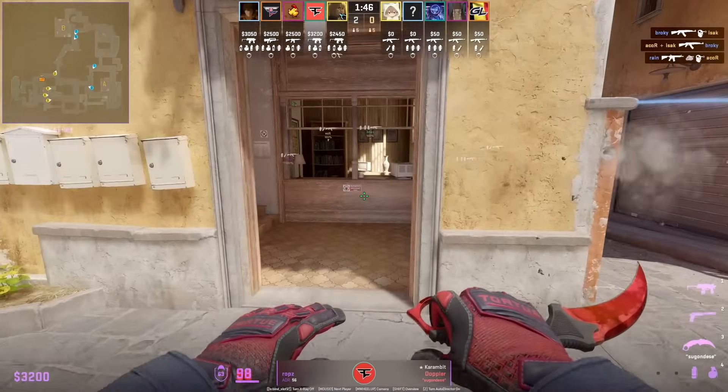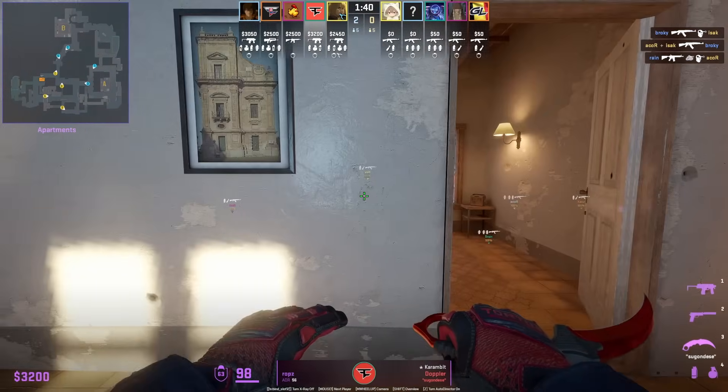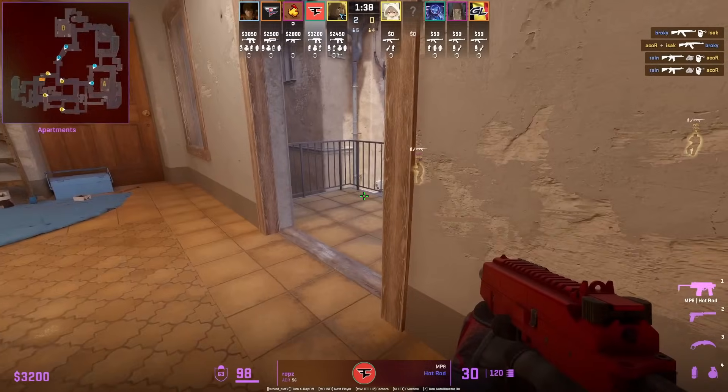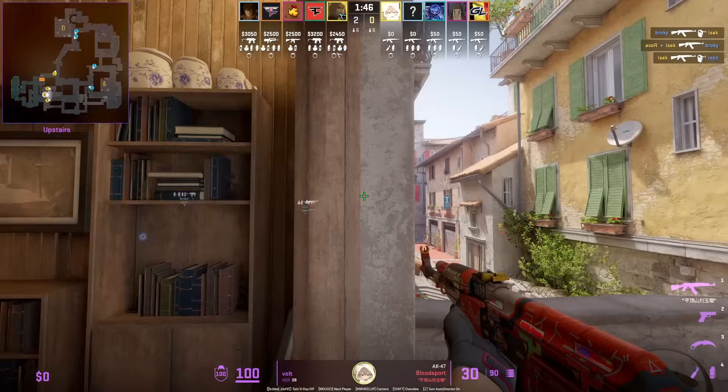Interesting play from Robz: he goes into boiler, jump spots, second mid, jumps around, and finds a timing where he sneaks through and hides behind the wall to watch both sides as well as the jump up.